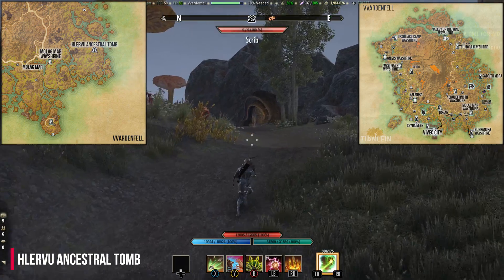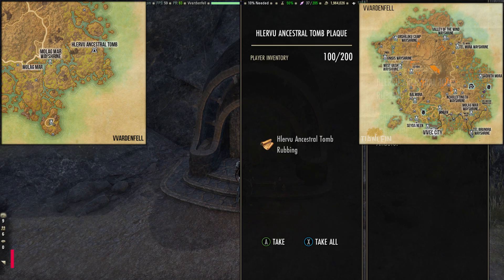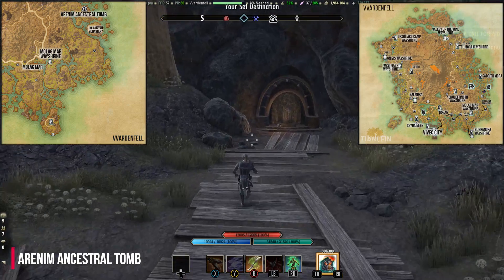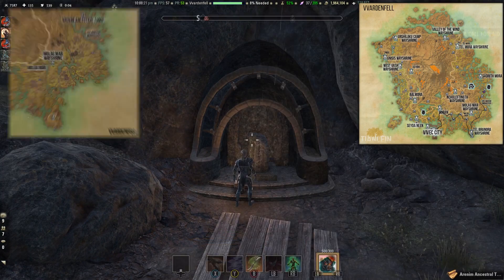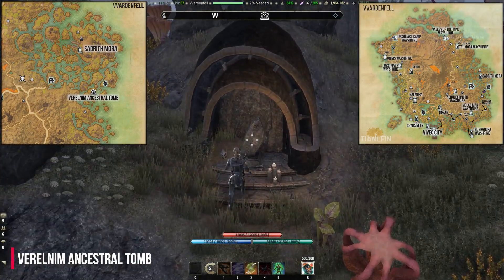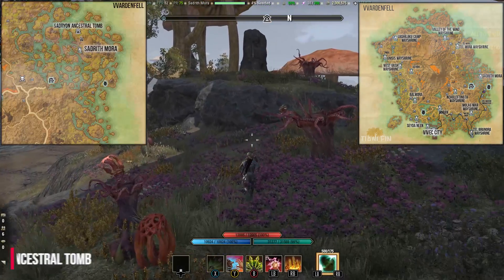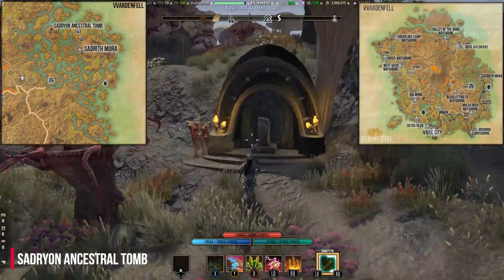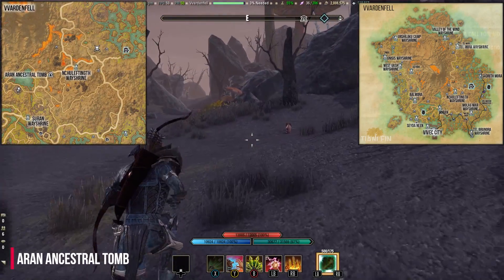At the east coast of Vvardenfell you can find the Lervu Ancestral Tomb. The Arano Ancestral Tomb is also at the east coast, not far away from the Holamayan Monastery. North of the city Sadrith Mora, on a small island, is the Virenim Ancestral Tomb. A little north of Sadrith Mora is the Sarethi Ancestral Tomb. The Arano Ancestral Tomb can also be found north of Suran.